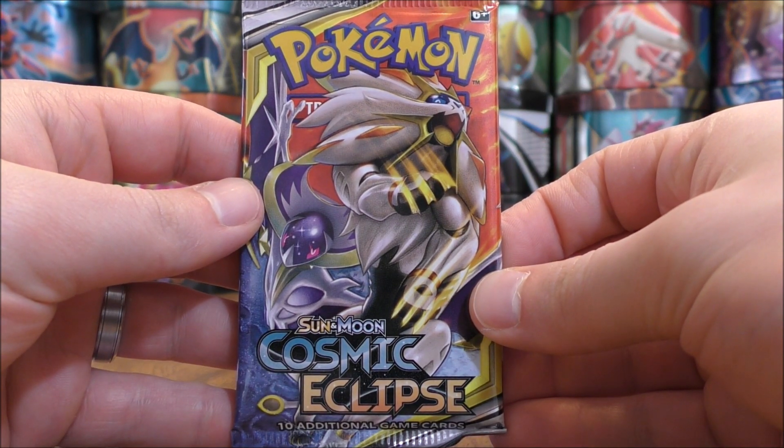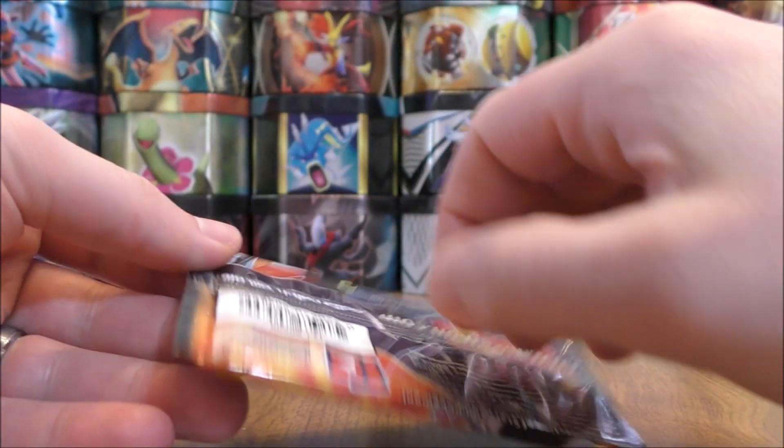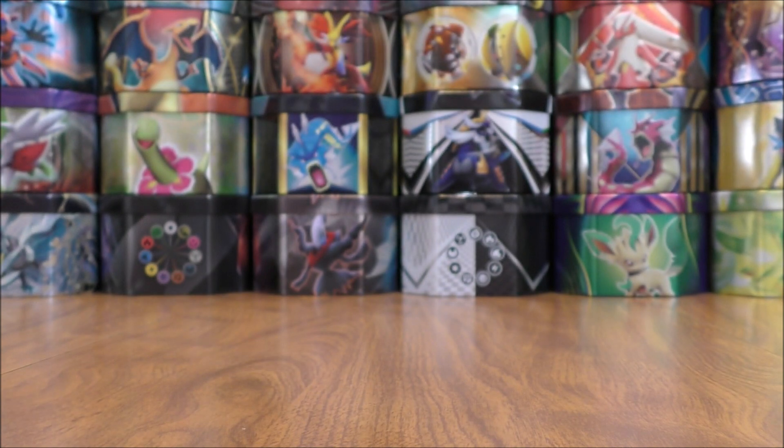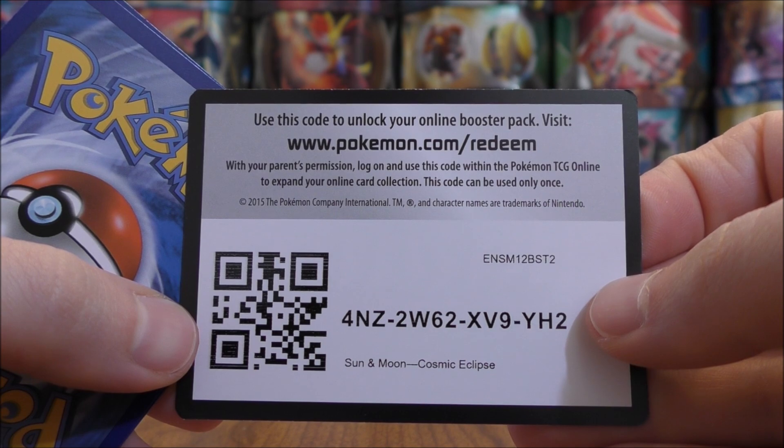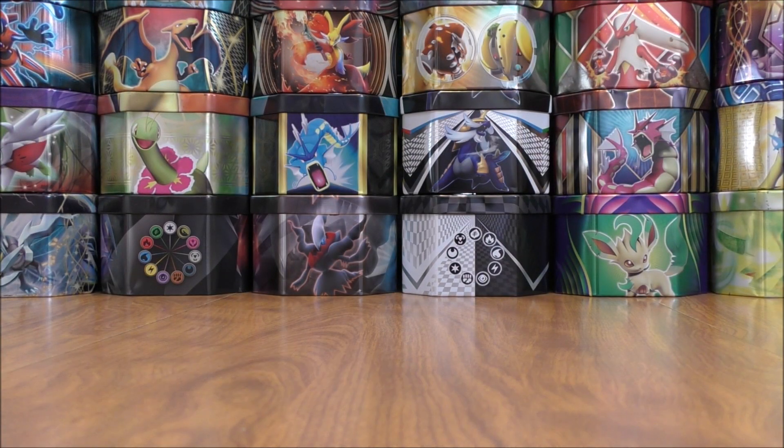Final pack here in this Terrakion one-pack blister opening. The most valuable card in this set would be the Charizard and Braixen GX Rainbow Rare. More than likely I won't pull it here, but happy with my pulls nevertheless.